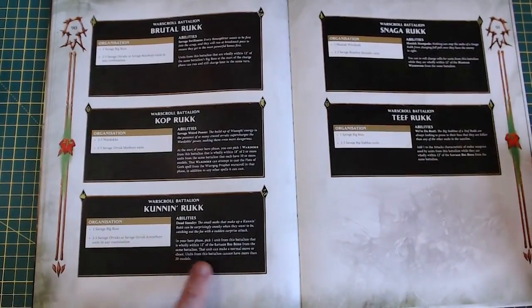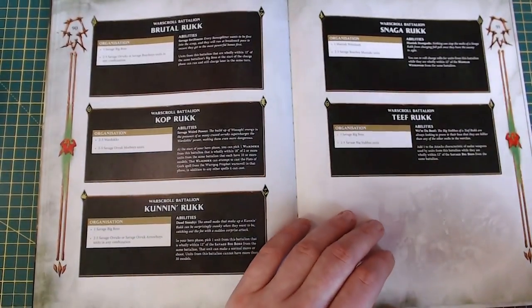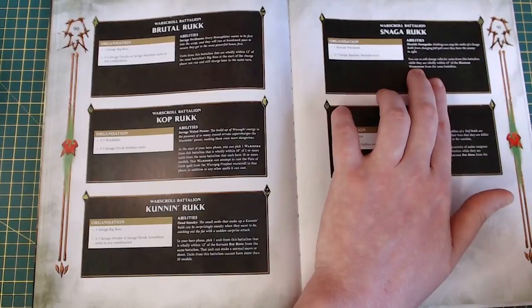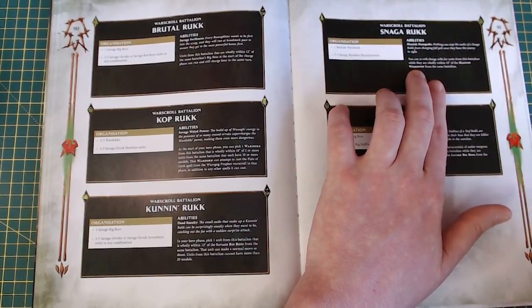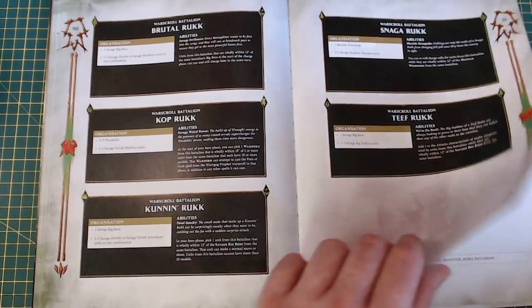It kind of works out because they've shortened the range and it has to be wholly within. Snagger Ruk: you can reroll charge rolls for units from this battalion whilst they are wholly within twelve of the Maniac Weird Knob. A lot of the battalions I don't really see the point in now.